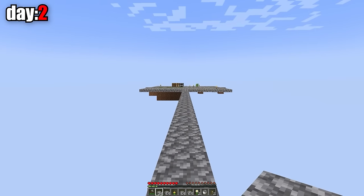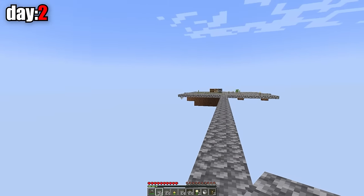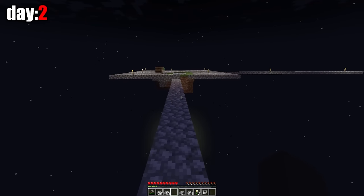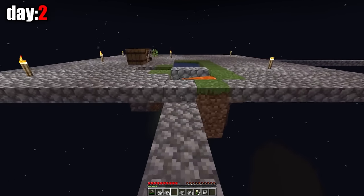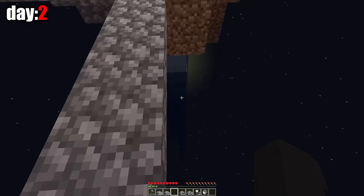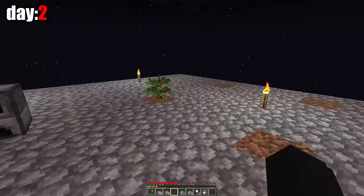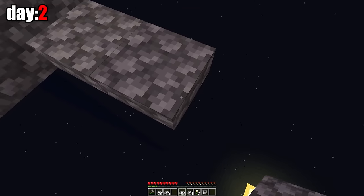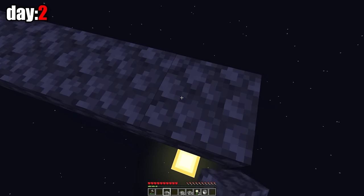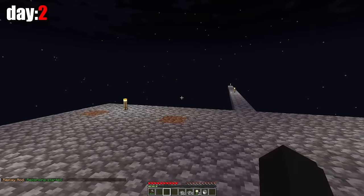I've expanded one side, and now I need to expand the other three sides and then make a huge circle. I need some kind of save — I see there's no water below, so I'd better dig up dirt here. Now if something bad happens, I can save myself from falling. I don't know how long this tree will grow. Now we can continue to make the outline of the future island. This is the island I have, and I'll make a circle around it.